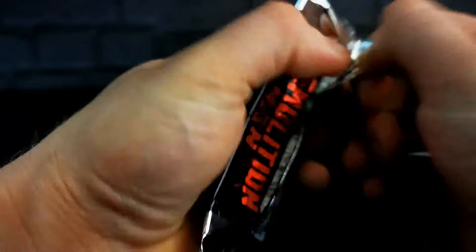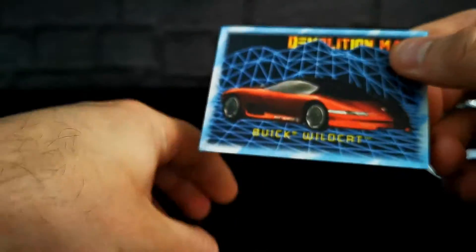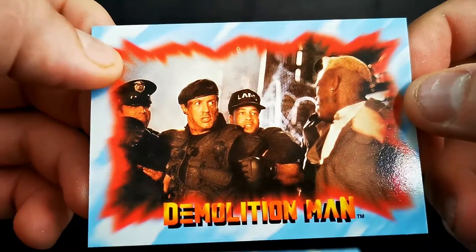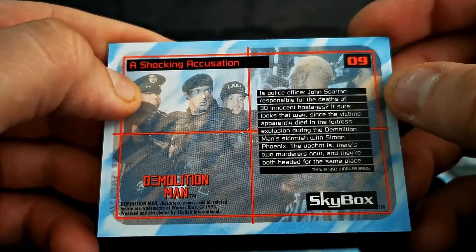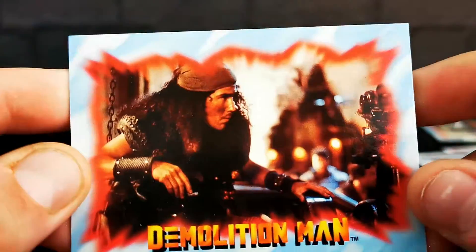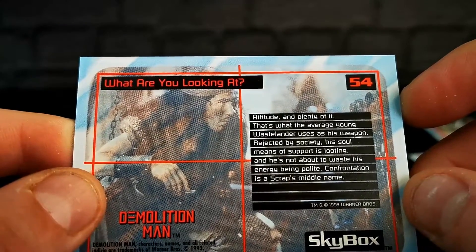Last pack — can't get into this one. Buick Wildcat — that's not something that was ever released, just another one of these concept cars they did for it. An engineering masterpiece. John Spartan and Simon Phoenix again. Is police officer John Spartan responsible for the deaths of 30 innocent hostages? Yeah, so that's why he ends up being frozen. It's this guy — hello, mate. What are you looking at? Attitude and plenty of it.